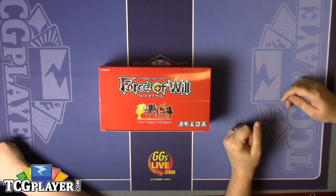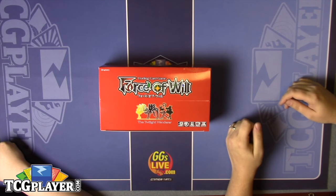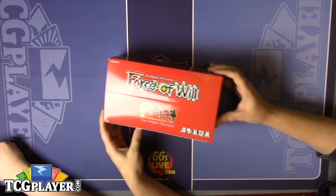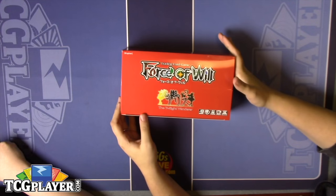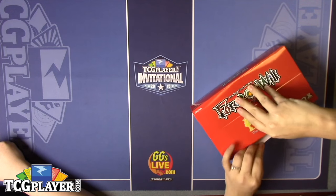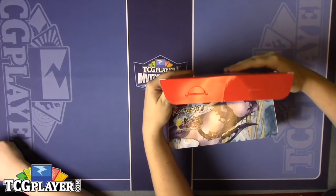Hello, and welcome to the first Force of Will box opening on TCGplayer. My name is Kristen, and I'm Liana. Today we are opening a box of Twilight Wanderer, which released last Friday. This is the second set in the Alice Cluster, and so far the Alice Cluster has been focusing around the Seven Kings of the Land.